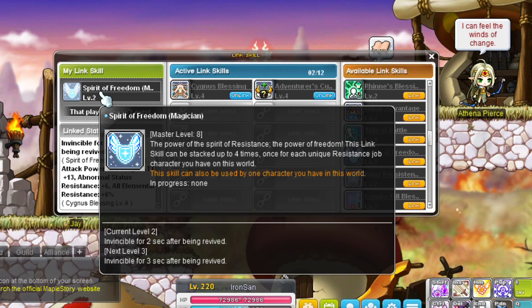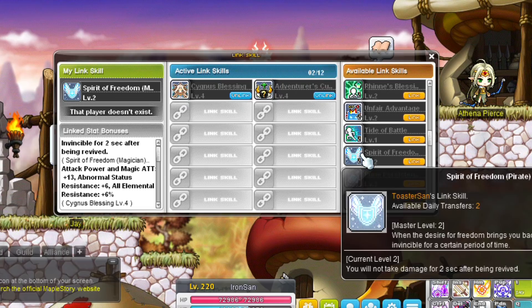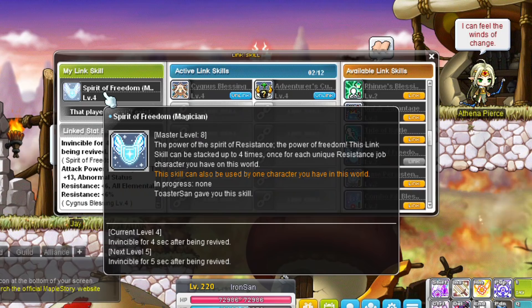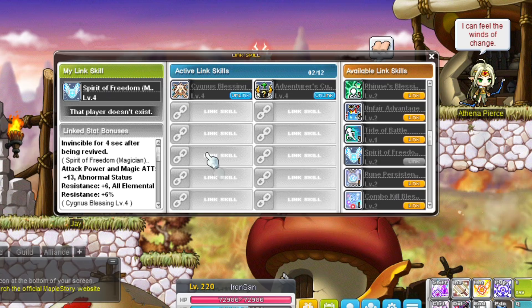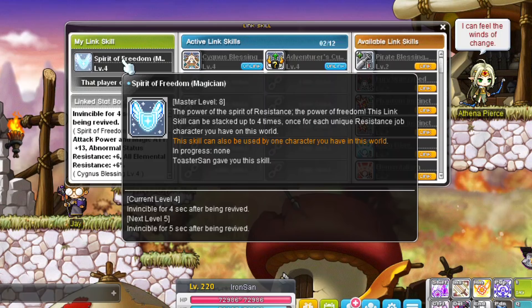Battle Mage's link skill is shared across most Resistance classes — Battle Mage, Mechanic, Blaster, and Wild Hunter all have the same link skill, so I won't mention it again for those classes. The link skill prevents your character from taking damage after reviving. It has only a max level of 2, but this link skill can be stacked 4 additional times. For example, a level 200 Battle Mage and a level 200 Mechanic can stack this link skill to level 4. When stacking, the link skill only takes up 1 slot. Keep in mind you cannot stack link skills with the same class — two Mechanics cannot stack their link skills.